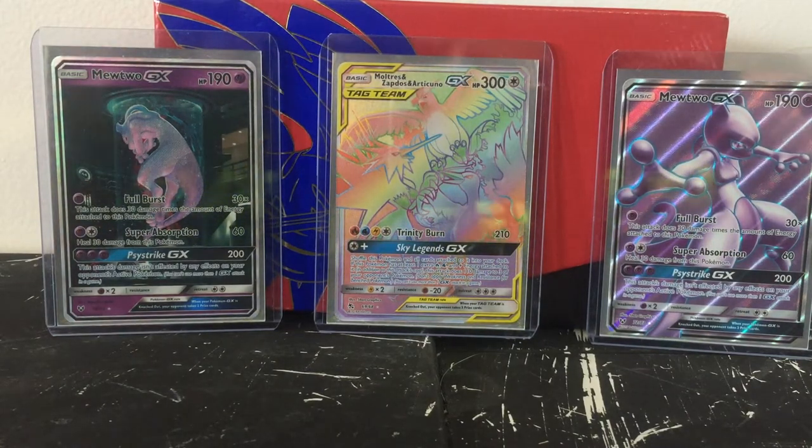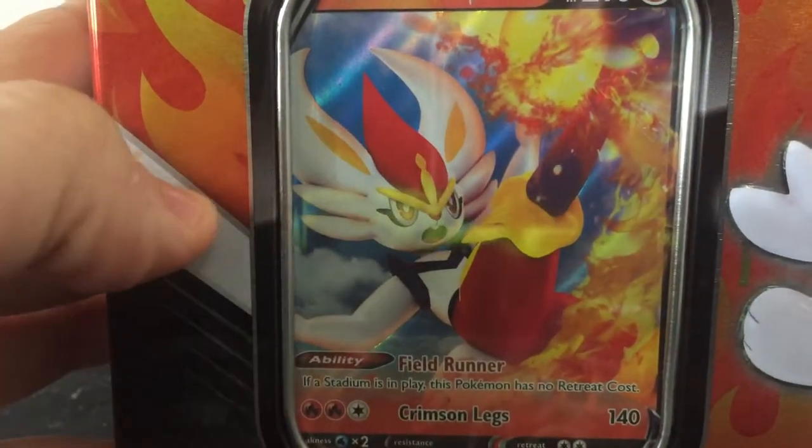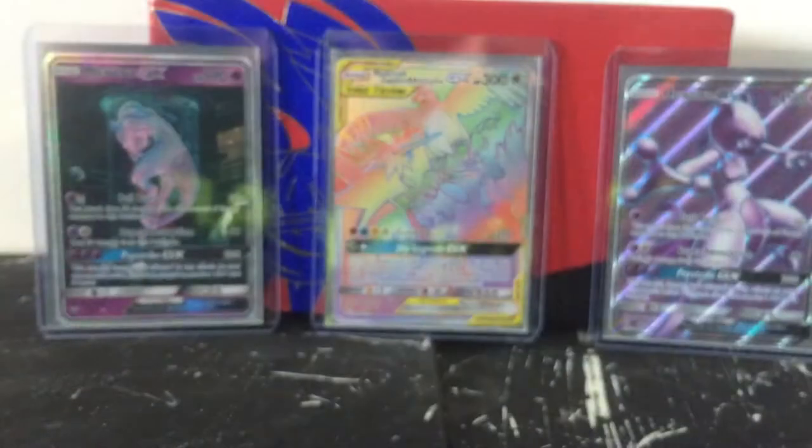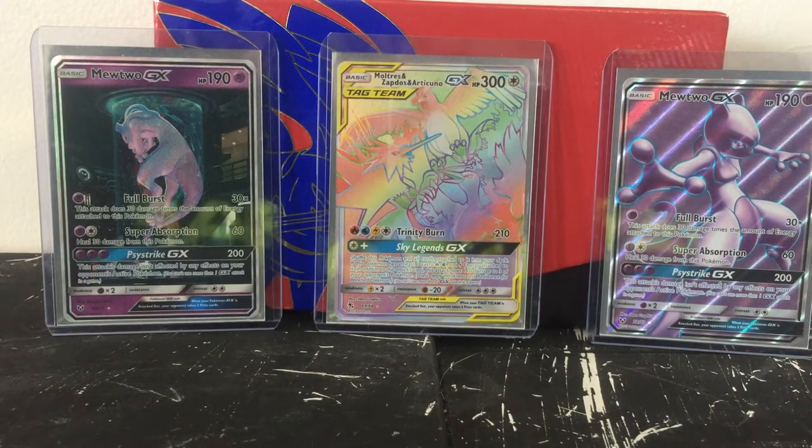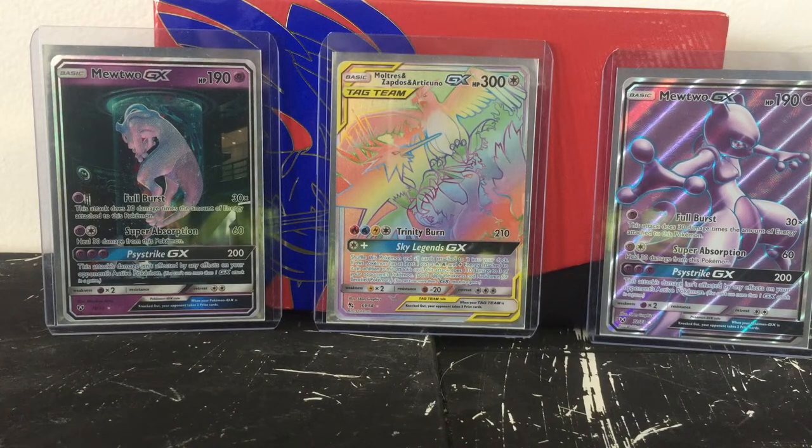You do get a Cinderace V card there with the tin, which is always nice, and one code card as well which will go to you guys. We will open this stuff up. There's so much plastic, they're just protecting everything in here - oh my goodness!